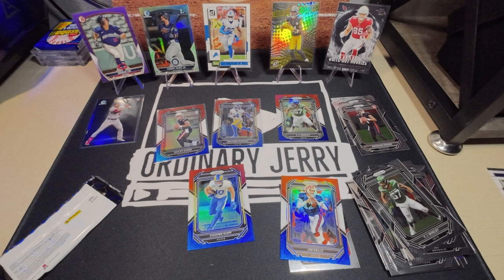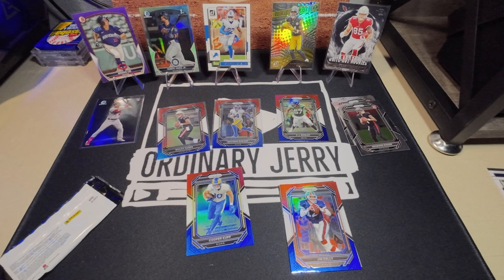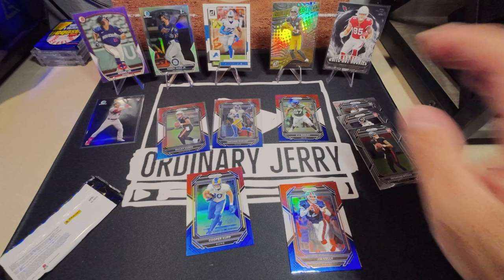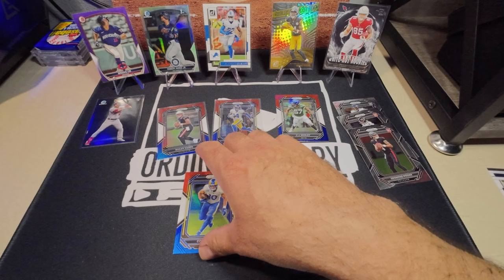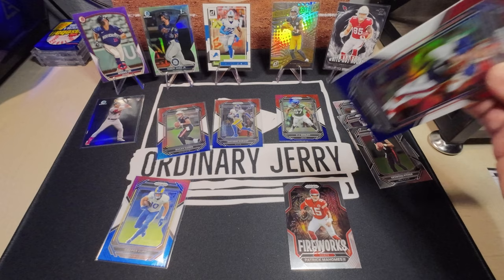There were six packs in the box and we got five Red White and Blues — so almost one per pack. And three base rookies. That was not a bad box at all — I am a fan of the Prisms. Definitely will be picking more up. Let me keep that Patty Mahomes.